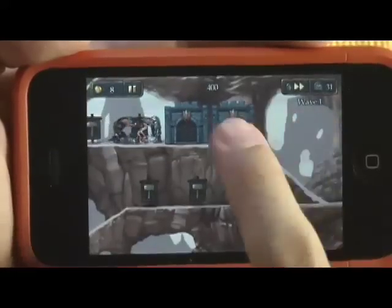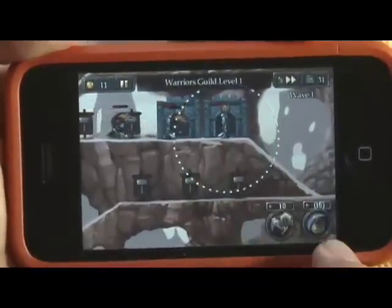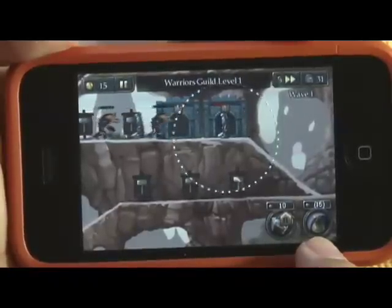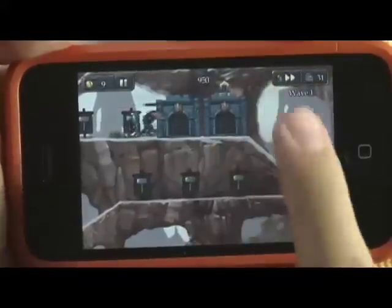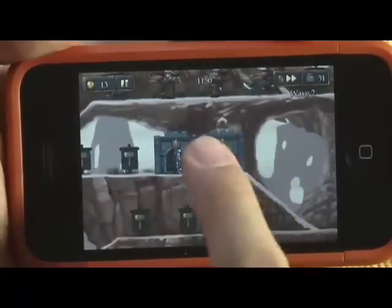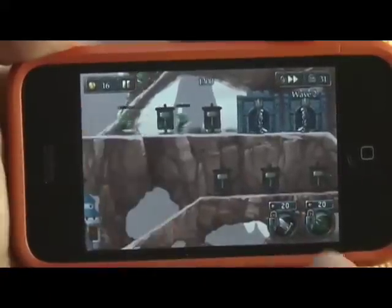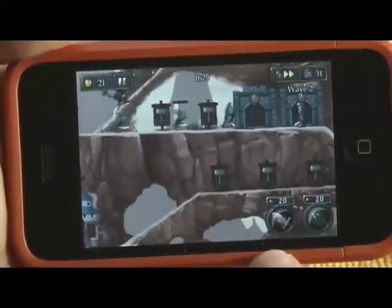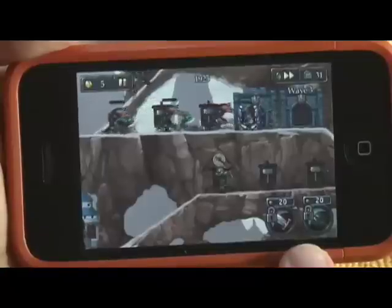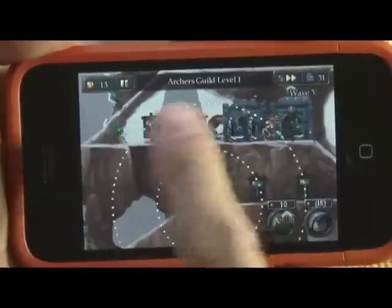If I want to upgrade units, I click on the unit and I can see how much it costs — 10 gold to upgrade to the next level, and I'll get 15 points back if I demolish the unit. I'll upgrade, and I have 9 points left. You can see my gold increasing. If you don't have enough gold to create a unit, the icon is padlocked. This is the attack radius I mentioned.